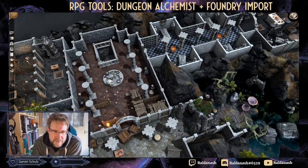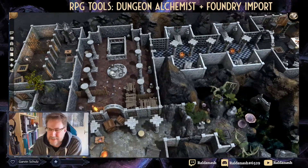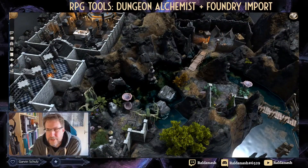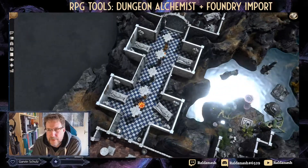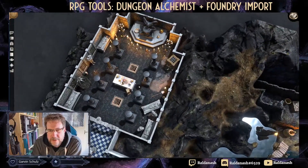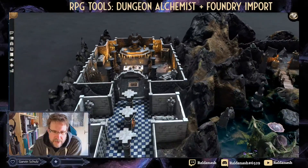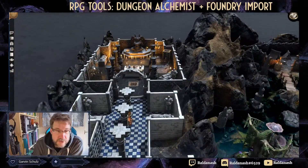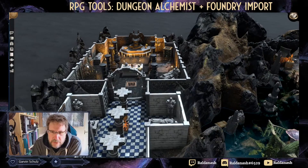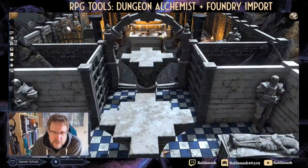Again, barricaded, but lots of things in here — from chapels to prisons to what looks like an ogre skull or something. There's a secret grove in the middle. Somebody really spent a bit of time doing this. It really shows off what you can do, and I wanted to show you in a short video how you would import this into Foundry and what it would look like.